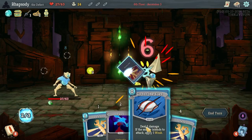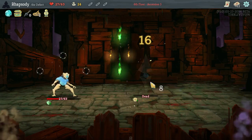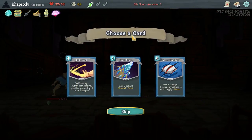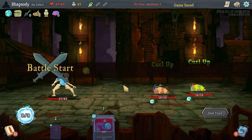So we lost a fair amount of HP in this combat, but this is probably the worst of elite combats for us currently with this build. Ornamental Fan: every time you play 3 attacks in a single turn, gain 4 block. Now we're incentivized to take a bunch of 0-cost cards, because Kunai and Ornamental Fan both triggering at the same time is ridiculous.